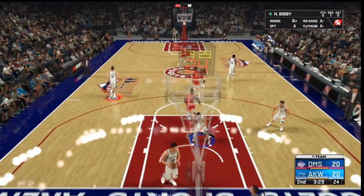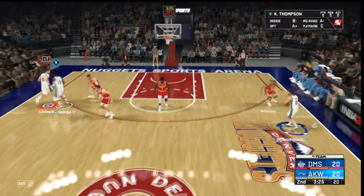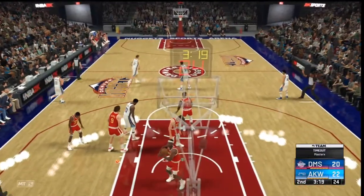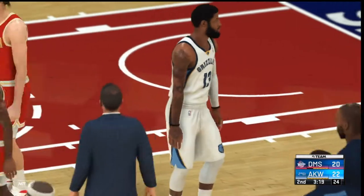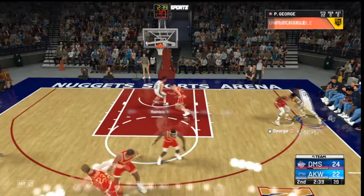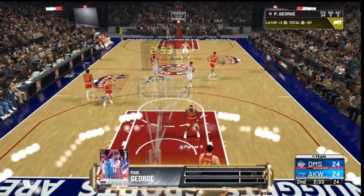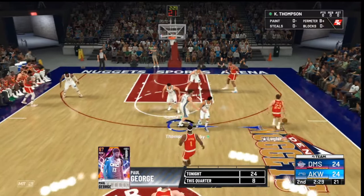We got a poster with Paul George — beautiful! We got a dunk and a block. Another dunk for Paul George, 22 points, and the opponent calls another timeout. We are on a great route to get this win. PG tries a reverse and greens it — easy two points. We are at 24, getting close to that two-upgrades threshold!